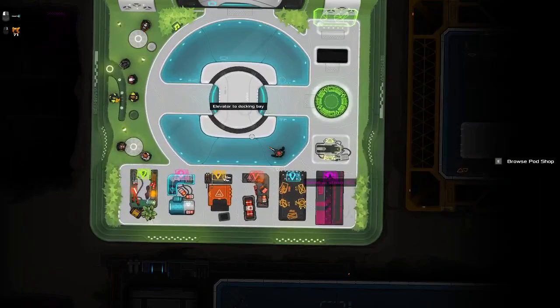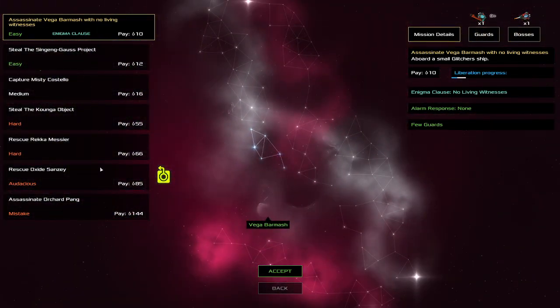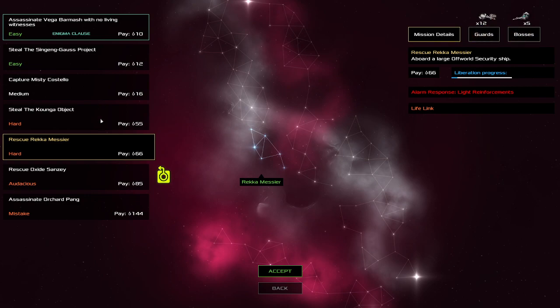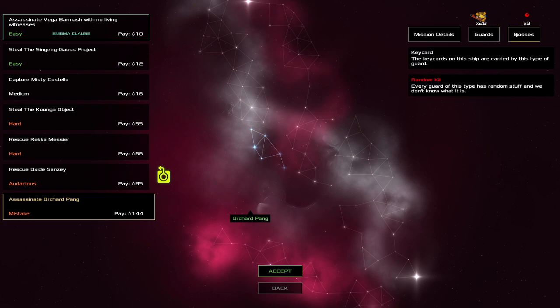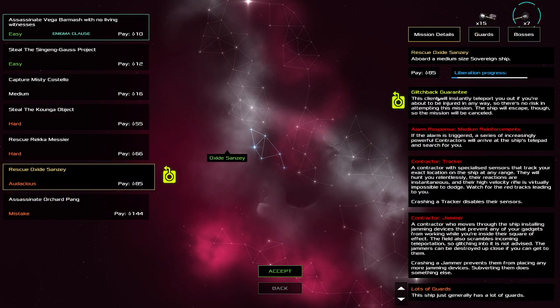We're not going to try one of those yet. Let's have a look at the mission. Enigma, audacious — let's just do one of these hard ones. My goodness — 28 guards with armor, which we can't deal with, and nine bosses we know nothing about. We're not doing that. Let's get stealth shields, armor-piercing stuff, and other silence weapons before we try something like that. Audacious — we've got a Glitch-back guarantee, they've got a tracker, so he's going to be chasing us the entire time.